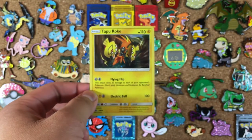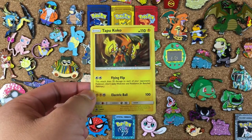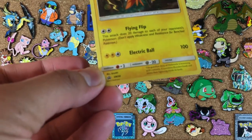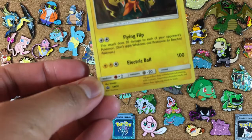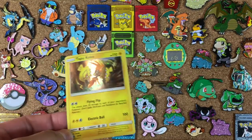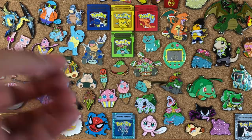This is the Tapu Koko foil promo card. A very nice looking card there. I like the holo foil background. Let's see if we can focus in on the Sun and Moon Black Star promo number. My eyesight is very poor so I'm hoping you guys were able to see it.